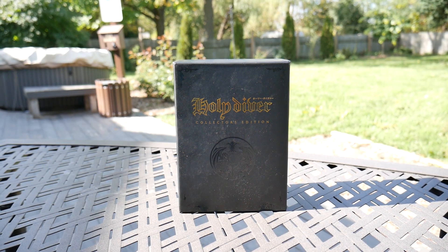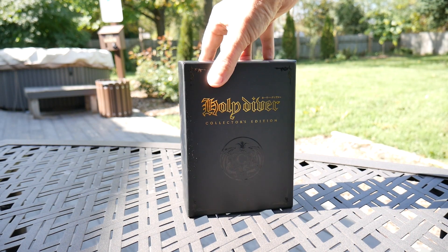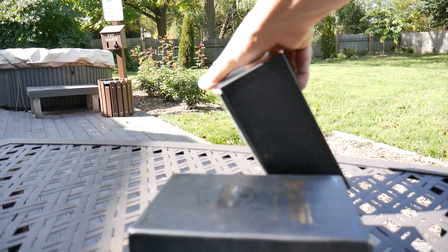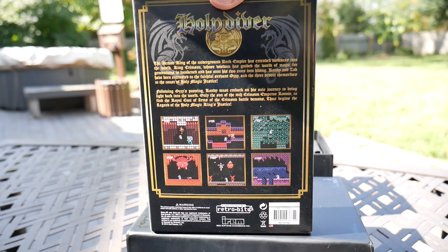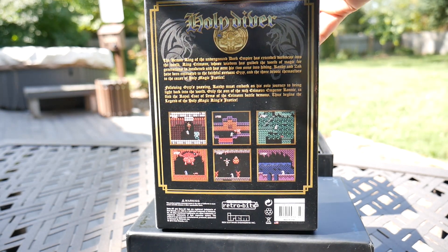The first thing is Holy Diver for the Nintendo Entertainment System. I've already done a video on this — if you haven't had a chance to check it out, definitely do. It's a very hard game, a Castlevania-style thing. It was originally released only in Japan back in 1989, but they reissued it for the American and European audience. This was so worth it — I think I paid like 45 or 50 bucks for it on Amazon. Really cool game, love the little extras that came with it. Check out that video for a full breakdown of what's in the box.